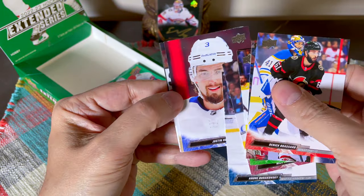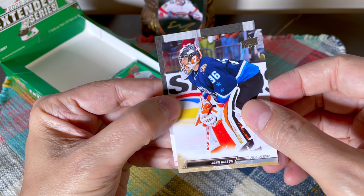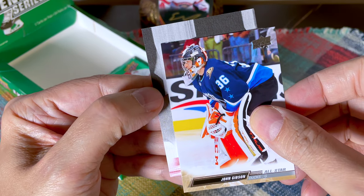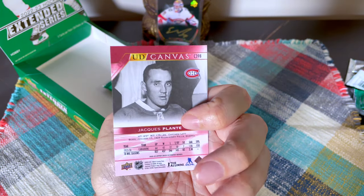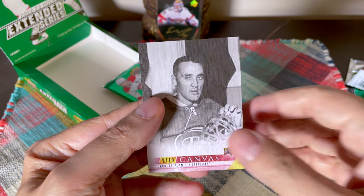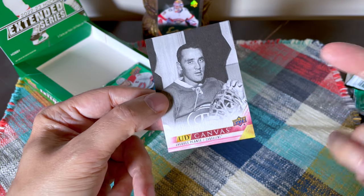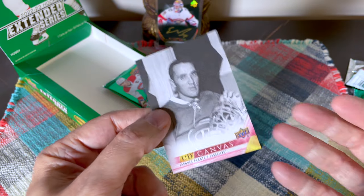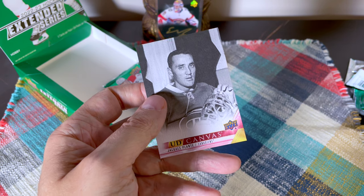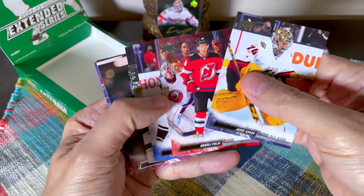This could potentially be another canvas Young Gun — I can't believe how stacked this box is, it's like a hot box. Behind Justin Hall — everybody hates him, which breaks my heart, he was really good at the beginning of the year. What is this — an Upper Deck canvas! Oh my god — it's a Jack Plante! I thought it was a Young Gun. This is the legends version. Is this a black-and-white parallel? I know the black-and-whites are one-in-a-thousand-plus. That is so cool — it's my avatar, come on! What a box — absolutely bonkers.